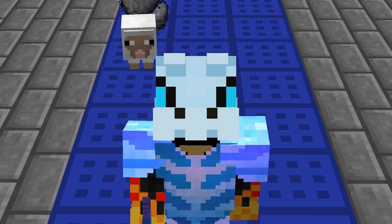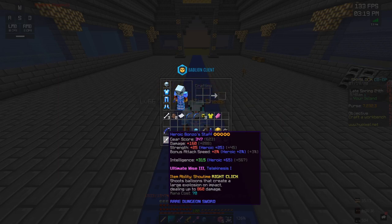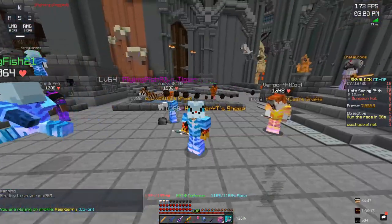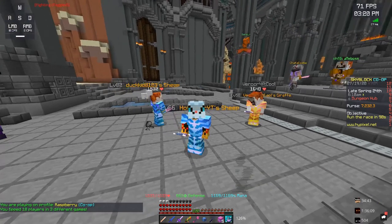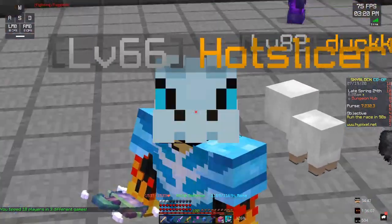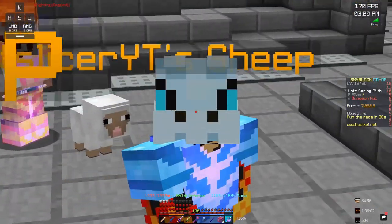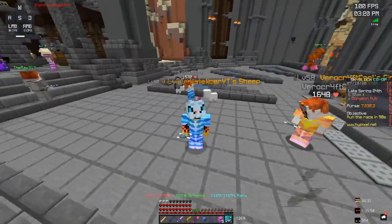What is that item? Well, it is this — a Bonzo Staff. So, what is a Bonzo Staff? Basically, a Bonzo Staff is a dungeon item that drops from the floor 1 boss called Bonzo. And there's only a 1% chance to get it when you get an S on floor 1, so it is certainly not easy to get.